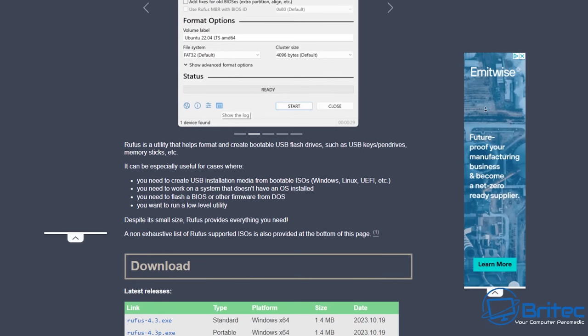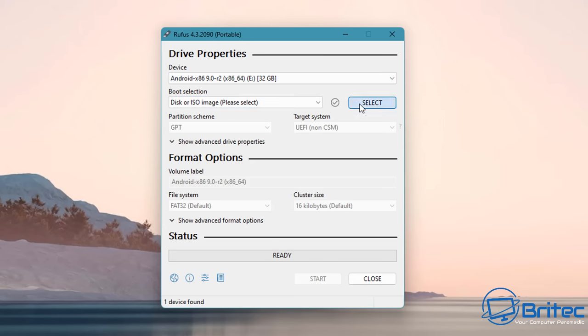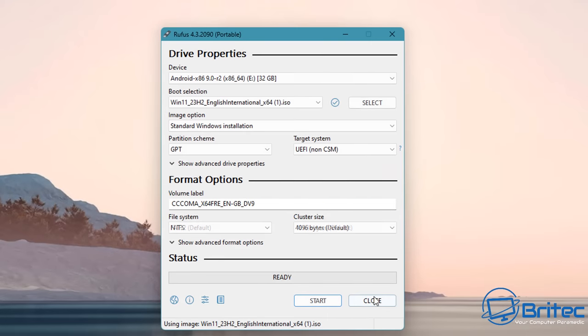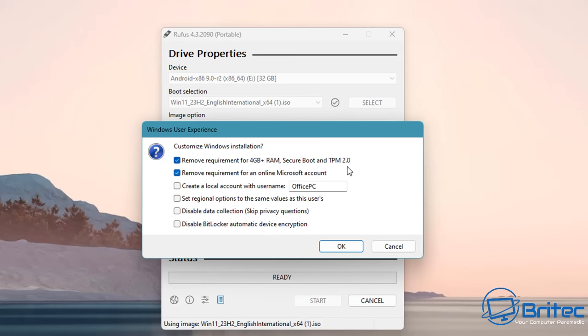Next we need to download Rufus. Head over to the website and download the Rufus tool — you can use the portable version or the installed version. Once installed, open it, put your USB flash drive in, point to the ISO you just downloaded, and click OK to create your bootable media.